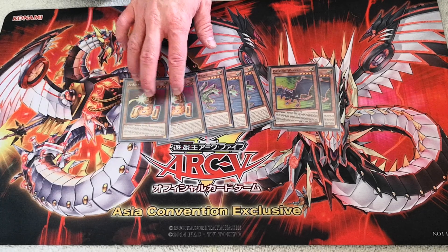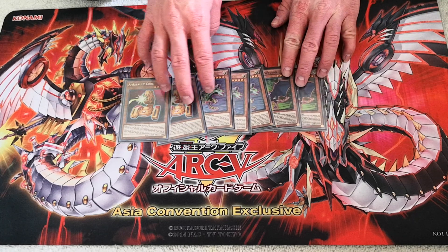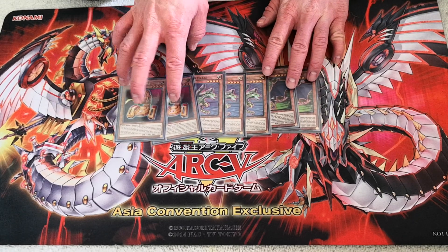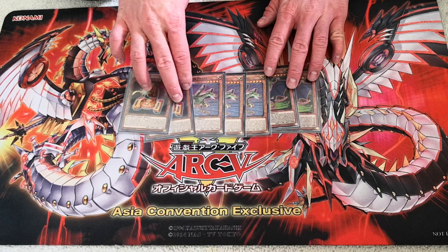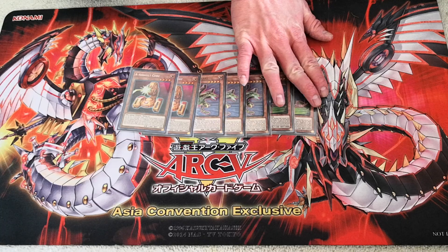Assault Corps is a bit better because at worst it's still a 1900 beater, but even then both of them are searchable by Buster Drake anyway. And Assault Corps is only good in like the mid to late game, and on the first turn if you don't open the field spell with it, it doesn't really do anything by itself.